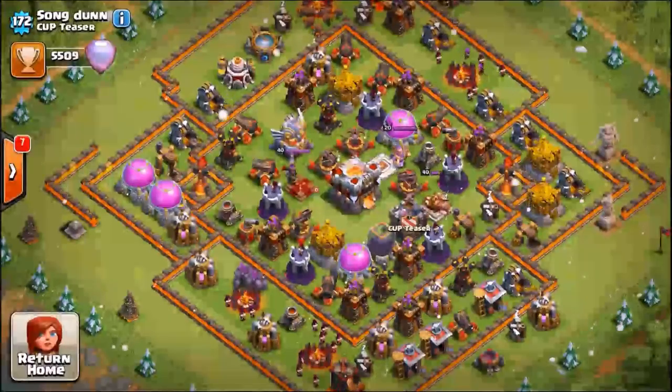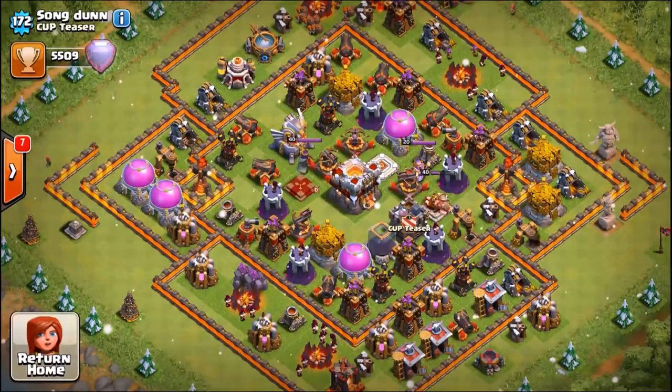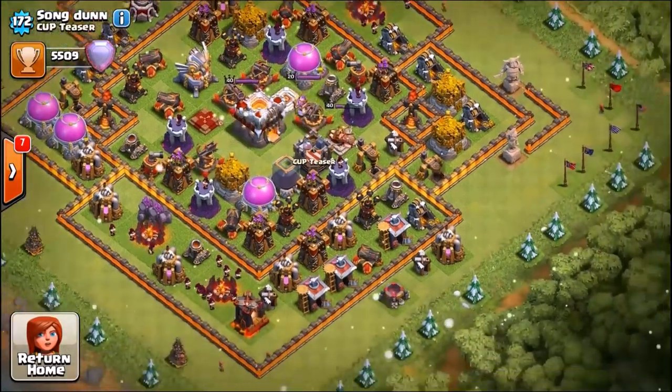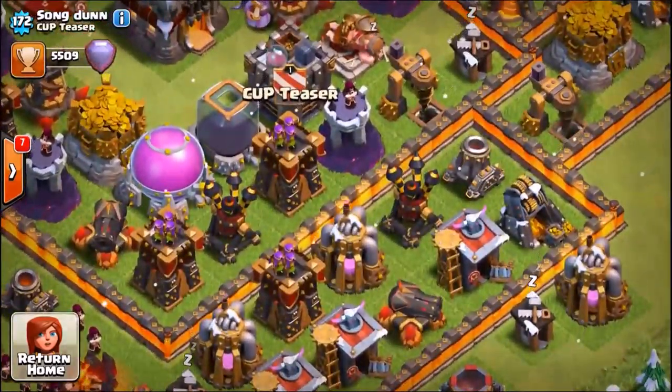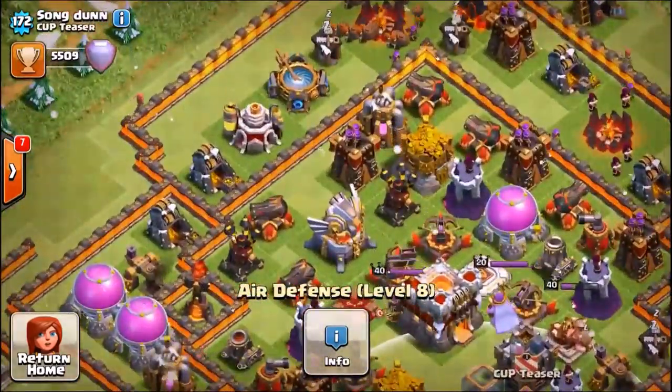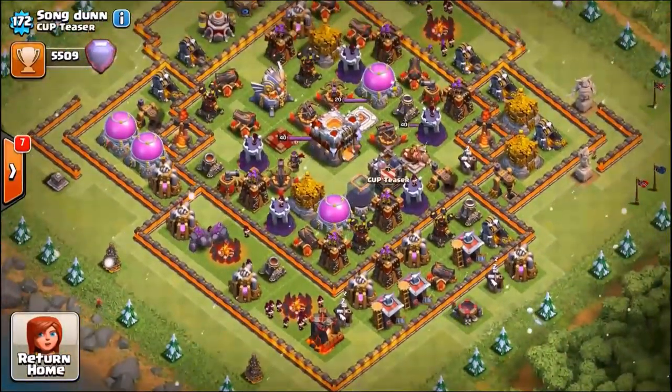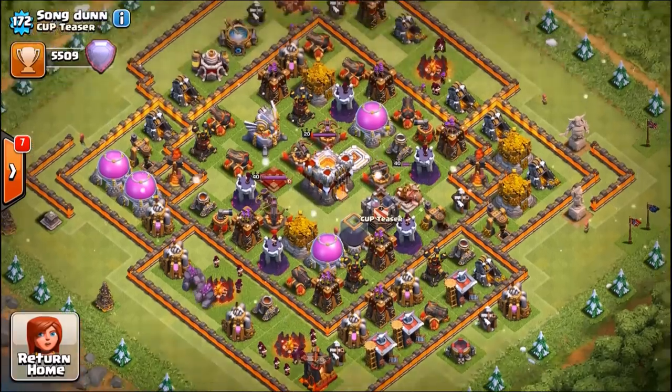Same thing on Go Wee Wee attacks. Right when you see the giant bombs, you actually have about a two-second delay before they explode. So if you can click the Eternal Tome ability right before they explode, you actually have a great advantage. Let's go ahead and take a look at the number one base in the game.